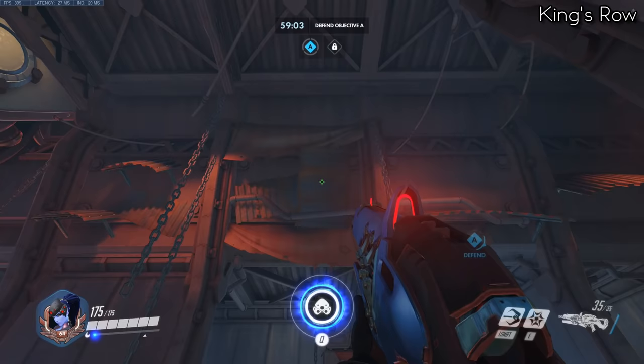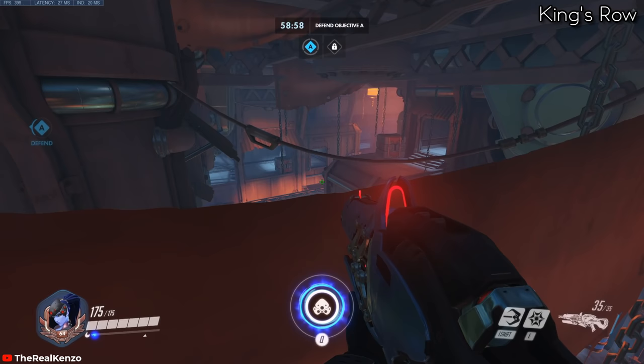For the last point as attackers on King's Row, you can grapple up onto this metal plate and get a good view of the high ground and point. And if you reduce the graphic quality, the cloth wing will not be showing and you can freely see.